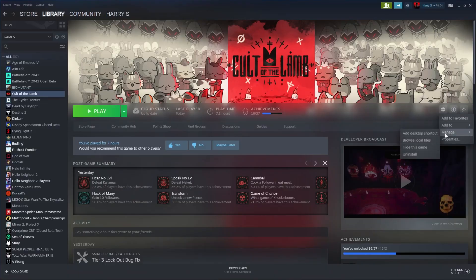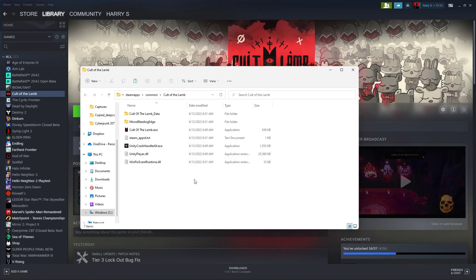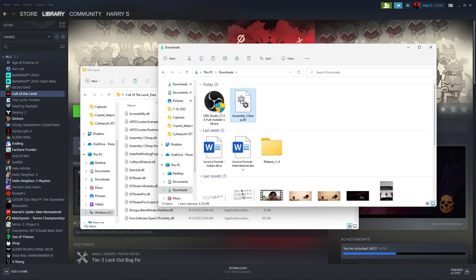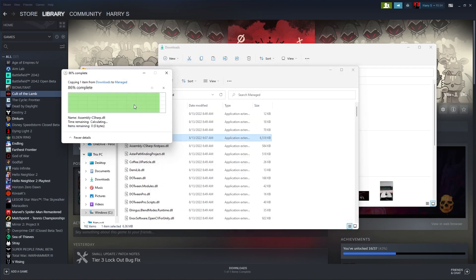Once you have downloaded it, click on browse local files from the settings menu. Go to cultofthelamb-data and then to managed. Copy the file and paste it, then hit replace the file. Your game should work just fine.